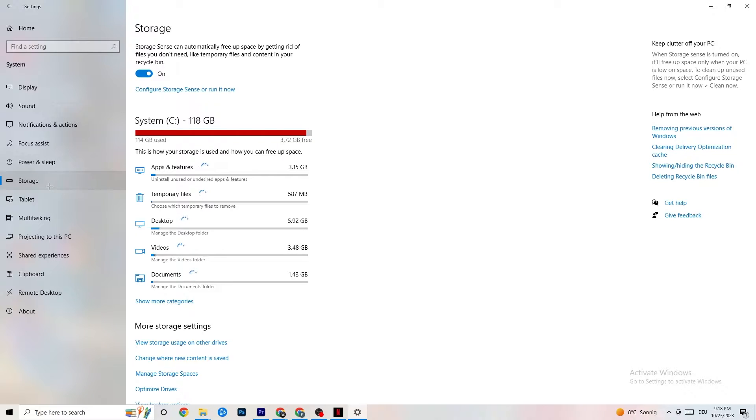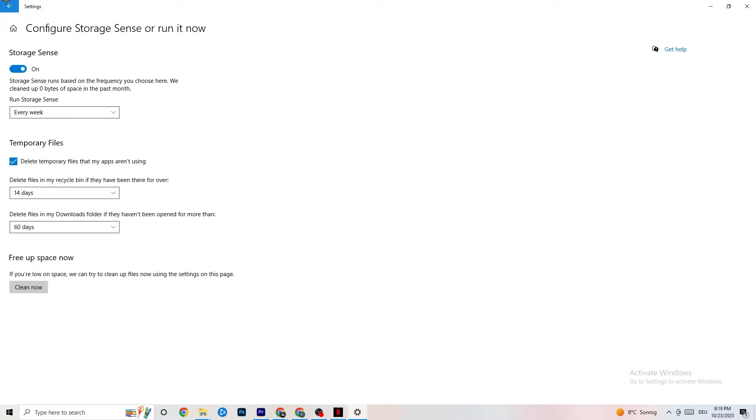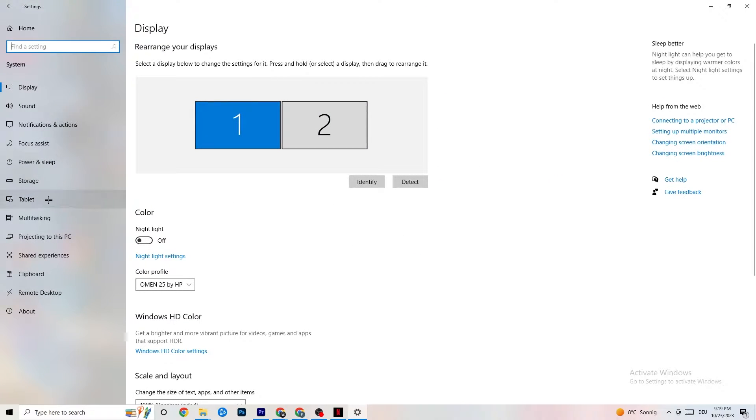Afterwards, go to Storage. What I want you to do in Storage is simple — click into Configure Storage Sense and run it now. You can change the schedule to your preferences, but I'd suggest keeping settings like every week, 14 days, 60 days. Then click Clean Now, which will delete every temporary file you don't need — basically getting rid of trash on your PC.